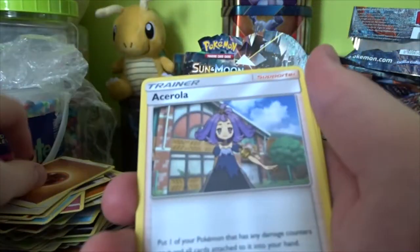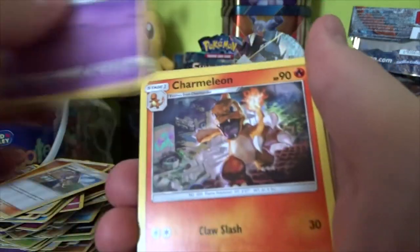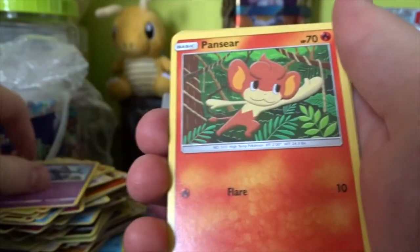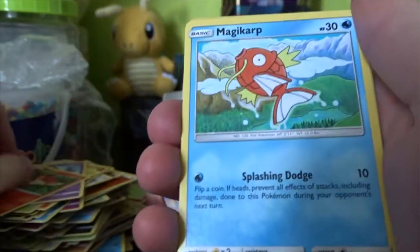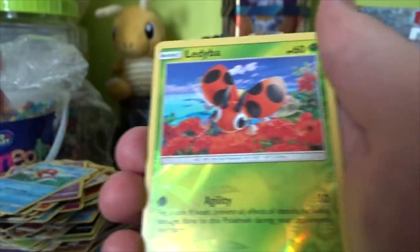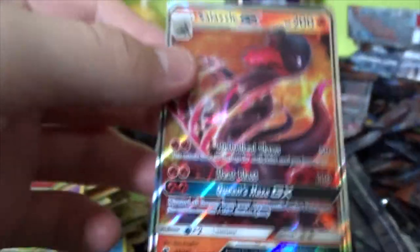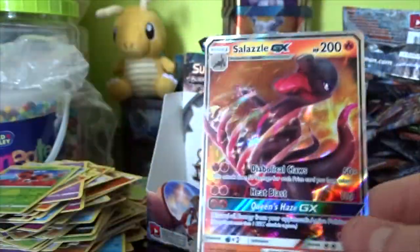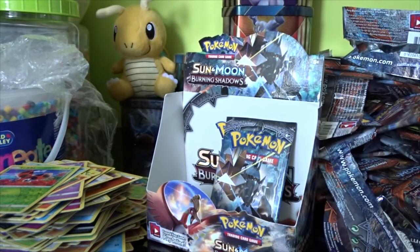We have a Fighting Energy, a Crabrawler, a Charmeleon, a Wimpod, a Togedemaru, Croagunk, Passimian, Magikarp, a Reverse Ledyba, and a Salazzle GX. We did get another GX — I thought we would. It's a really cool GX as well. Maybe not very playable, but it's still a really cool one to pull. Noivern and Salazzle are both cards which aren't necessarily playable, but they're great to pull because they're just interesting cards.